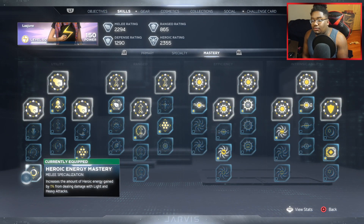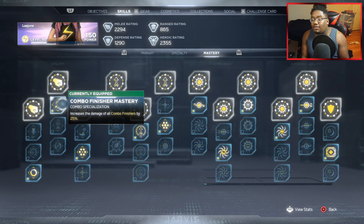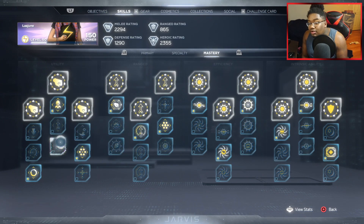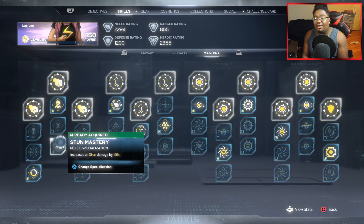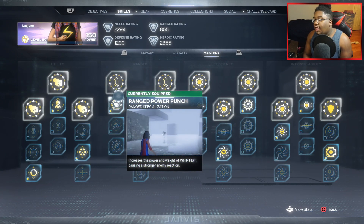For the Mastery, I have the Heroic Energy Master — basically just doing regular attacks and all that generates your abilities back faster. I 100% recommend this on any build; who wouldn't want to get their abilities back faster? I also have increased damage for combo finishes. I do a lot of combo finishes with Kamala, so of course I rock this one. If you don't want that, you can rock the ranged one or the stun damage option — she does do a lot of stun damage so having increased stun damage is pretty cool and will get you a lot of takedowns. I also have Heroic Takedown to generate Heroic Orbs.